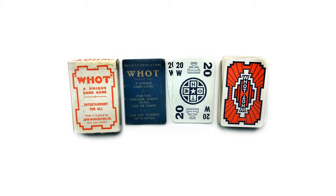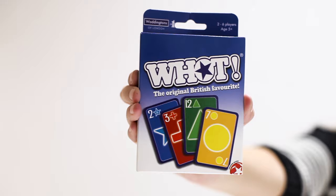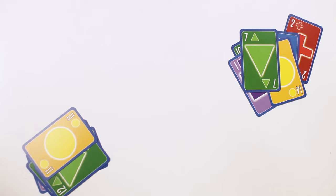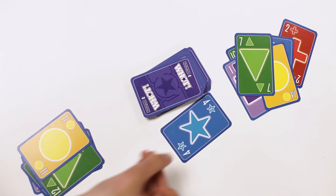The object of the game is simple. Each player aims to be the first to get rid of all their cards. Shuffle the cards and deal six to each player. The remaining cards are placed face down in the center within reach of all players. This is the draw pile. The dealer takes the top card of the draw pile and places it up next to the pile. This is the call card.